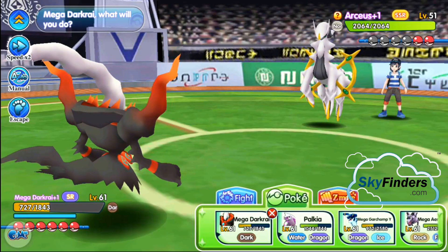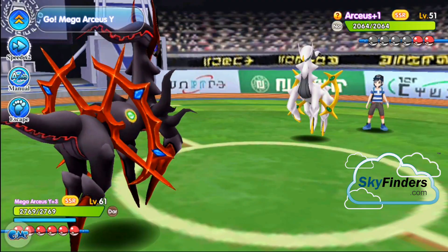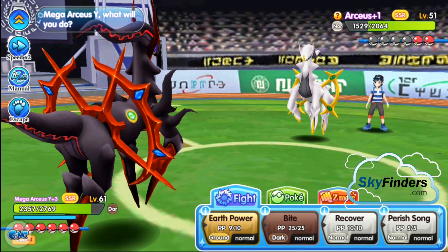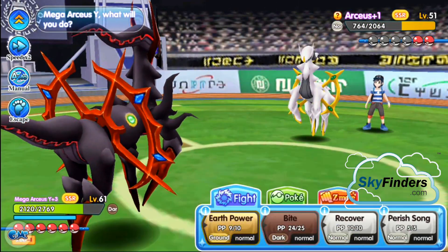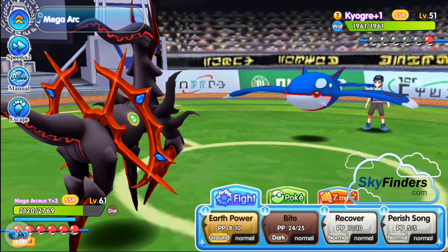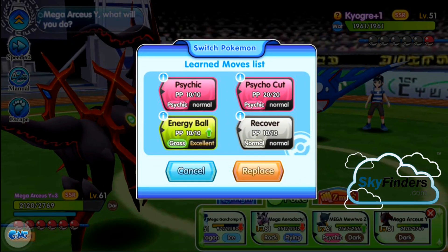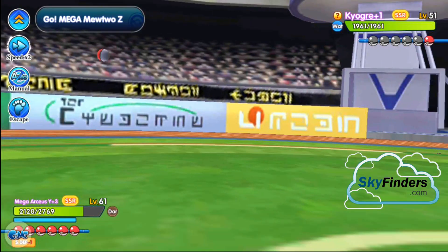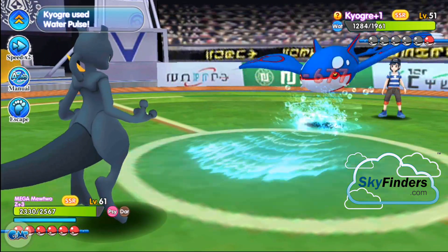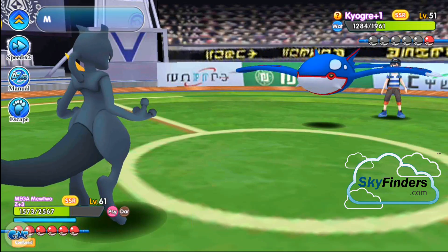Arceus versus Mega Arceus — okay! Arceus, use Earth Power. Use Earth Power again. Now against Coagree — which Pokemon? Mewtwo! Okay, Mewtwo, go! Mewtwo, use Psychic attack — nice! Just Psycho Cut. Oh — Mewtwo is confused. Psycho Cut — nice!